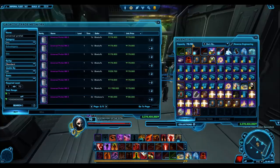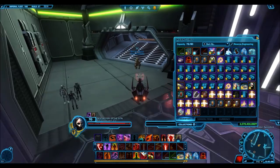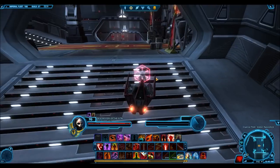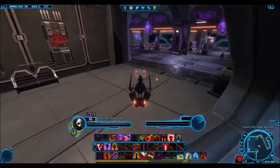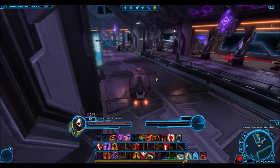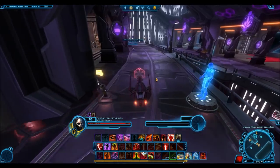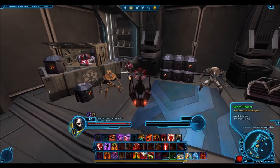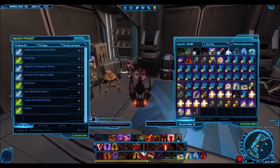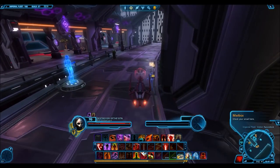A lot of times you'll find you still make credits regardless. In this first example, I bought two universal prefab green ones for 150,000 credits each, for a total of 300,000 credits, and I bought 10 purple ones at 179,000 credits each, which is 1.8 million credits. I'm going to convert these to decorations at the utility decoration vendor in the stronghold section. For the greens, you have two options: you can convert them to item modifications, which are the best sellers, or to a legacy modification.